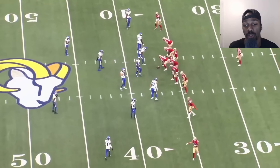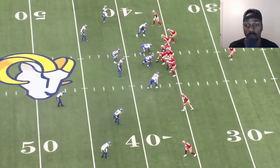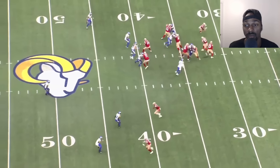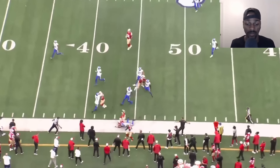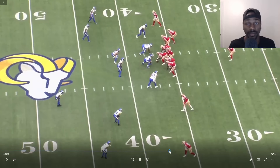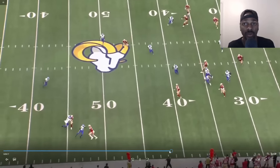Coming back out, trips at the bottom, make it doubles — the linebacker is switching. Kittle comes in motion and they run a reverse out of this. Just look at this play call — when you're gashing the team up the middle running the ball like this, these things are going to be open. This is just really good football.